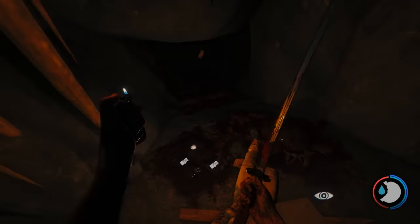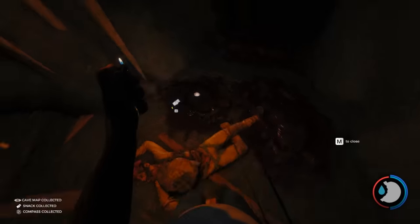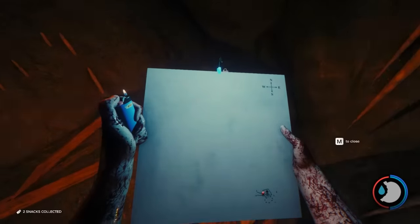Once you reach the bottom of the rope you'll see a bit of flickering light in the distance. Run towards this light, which will take you down to the end where there's a small crawl space under — and here is the body of an explorer. This is where you can find the map, among a few other things.